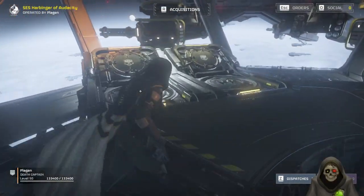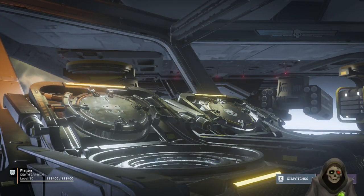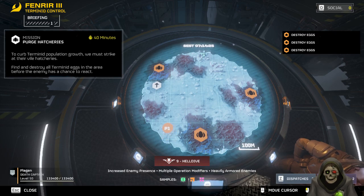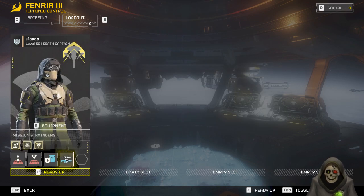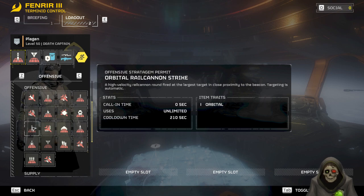Let's launch and jump into the hell pod, and I'll go over my kit. Pre-patch I was using the railgun but didn't really like it too much. Even before the patch I had started using the arc thrower weapon and I have not looked back since — it's been great. Post-patch after they nerfed the railgun a bit, I'm still using this same kit on pretty much any mission other than defensive missions.